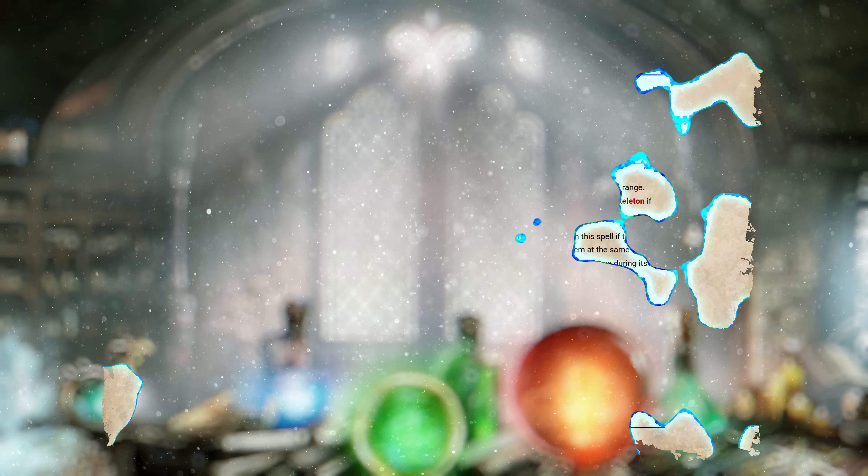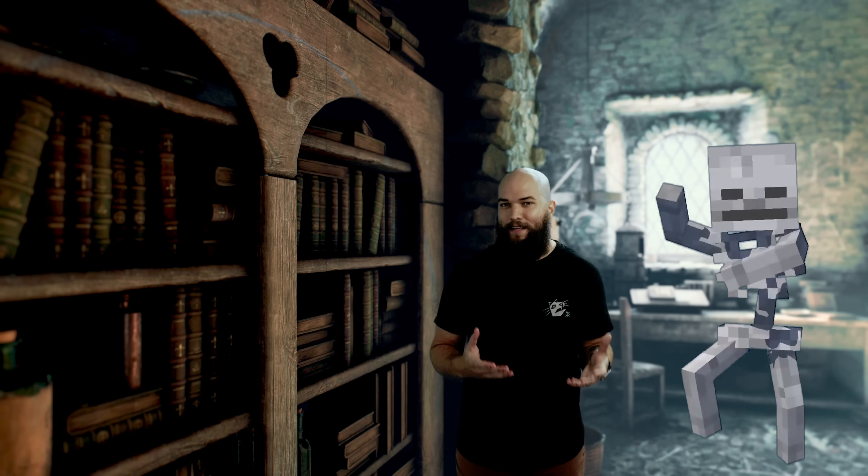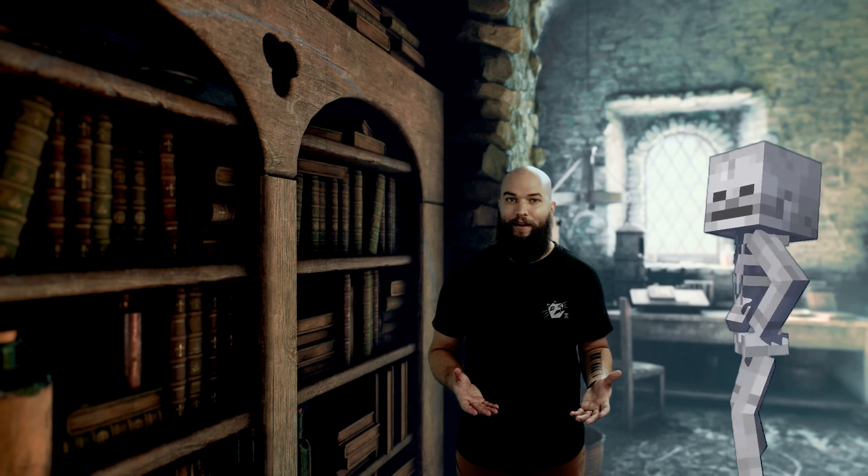Undying Servitude allows you to cast Animate Dead once per long rest without using a spell slot. While the flavor is on point, you'll probably already have access to a familiar from either Pact of the Chain or Pact of the Tome, so having one free skeleton or zombie per long rest isn't something you'll really need. Then Level 7 unlocks our next batch of invocations.